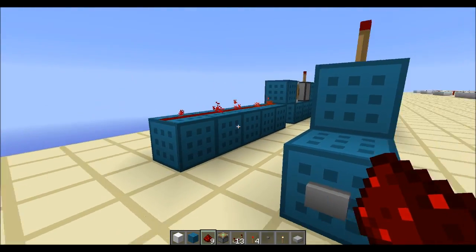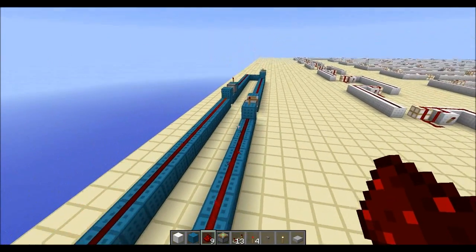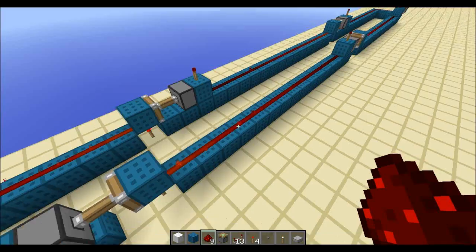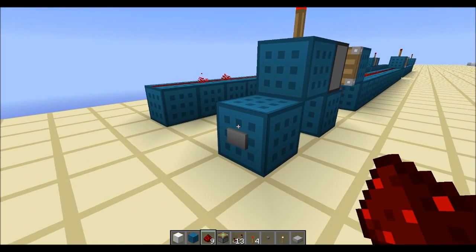Basically if you pay attention to the redstone dust, one click instantly turns it off. As you can see it travels quite a distance and you could expand this infinitely as long as it remains in the loaded chunks.